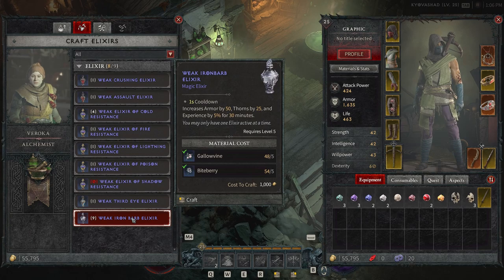I have 54 bite berries and 48 gallo vines, and I haven't gone out of my way once to get them. The only thing that costs a decent amount early on is gold — about a thousand gold to craft. That is a decent amount if you're around level 10 to 20, but these are definitely going to be worth it. That 5% XP boost over the entire span of your gameplay is going to help you reach max level very quickly.